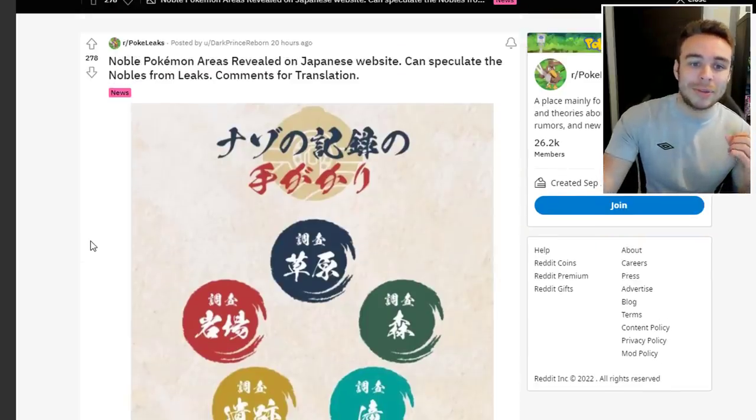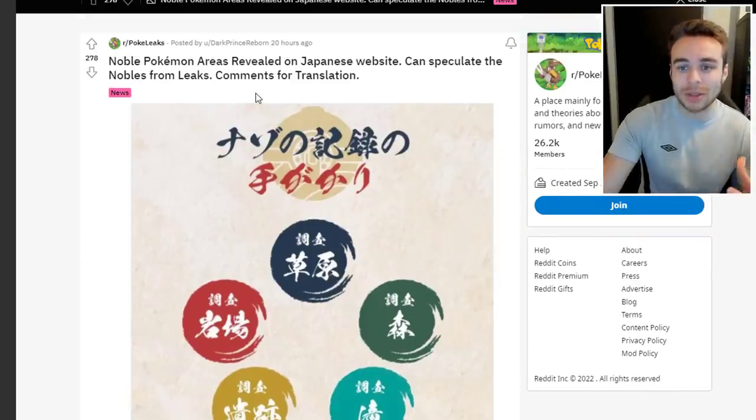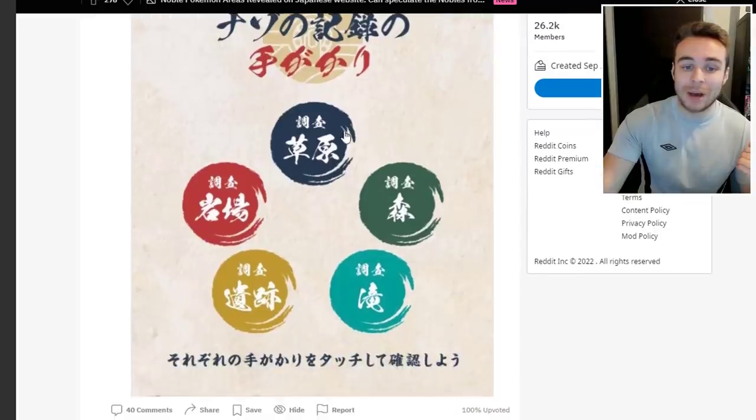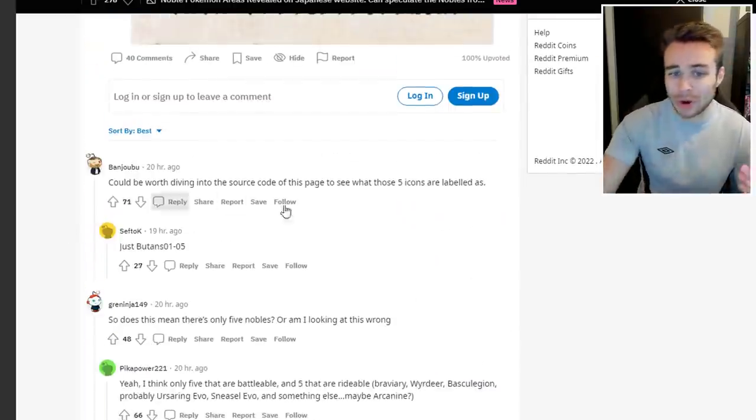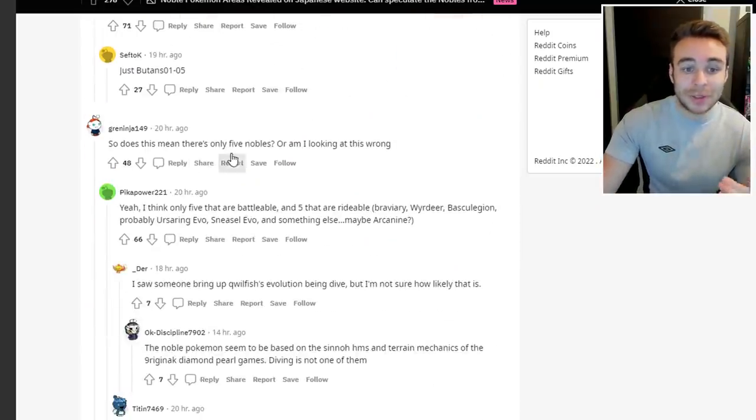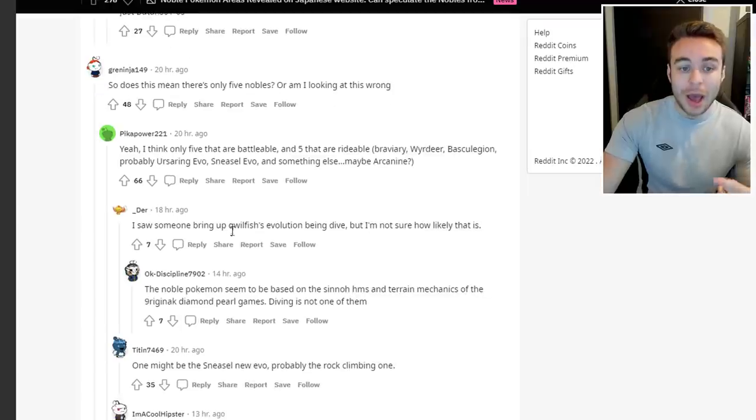The next piece of news was posted on the Japanese website for Pokémon Legends: Arceus, shared by DarkPrinceReward on r/PokeLeaks. They said Noble Pokémon areas have been revealed on the Japanese website and you can speculate on the nobles from the leaks. People replied suggesting it's worth diving into the source code of the page to see what those five icons are labeled as. The question was raised: does this mean there are only five nobles?